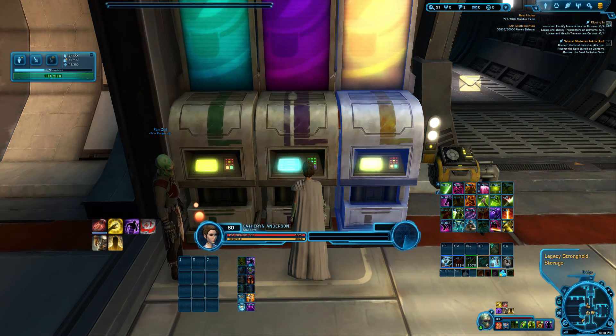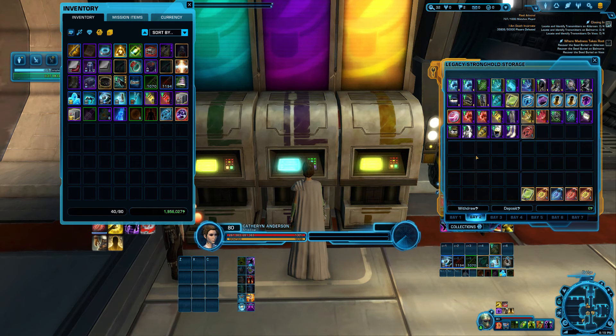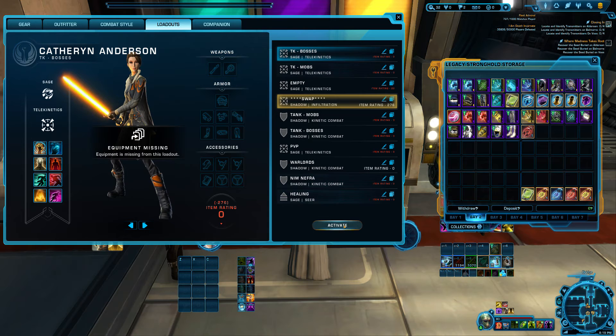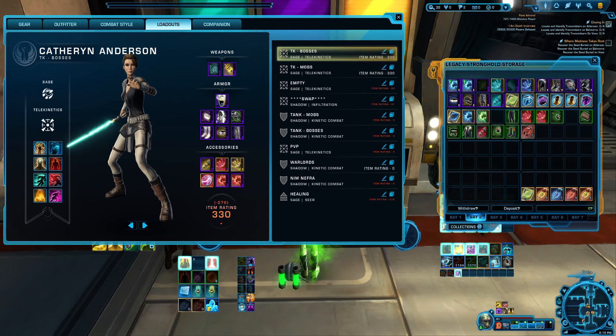What I've done is created a swap loadout. What that enables me to do is keep all of my gear in my legacy bank. Once I've opened my legacy bank on my second tab — the top set is for my tank, the bottom set for my sage — I pull my character window open, go to loadouts, click on Telekinetics, and activate it.